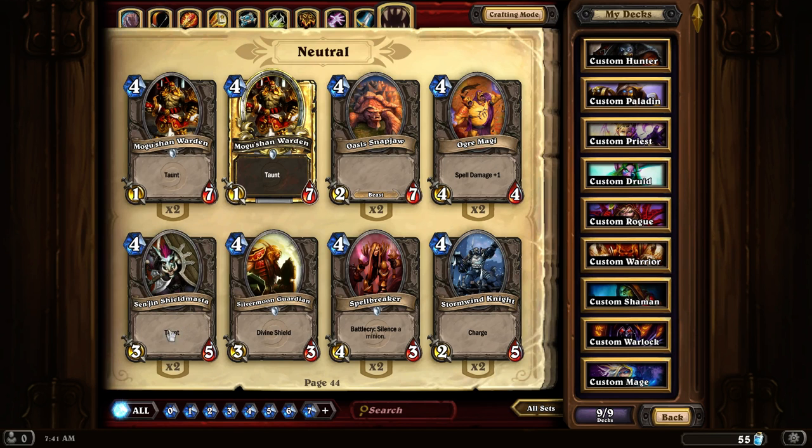Sen'jin Shieldmasta is probably one of the best tanks in the game for its mana cost. It's a 4 attack, 5 hit points with Taunt, meaning it has a good balance of all the stats out there.